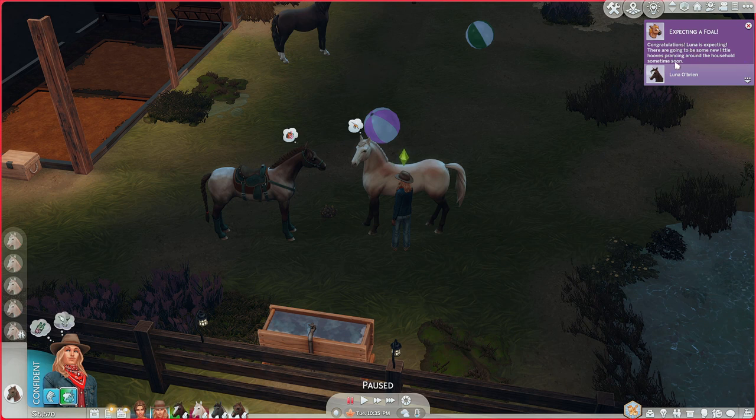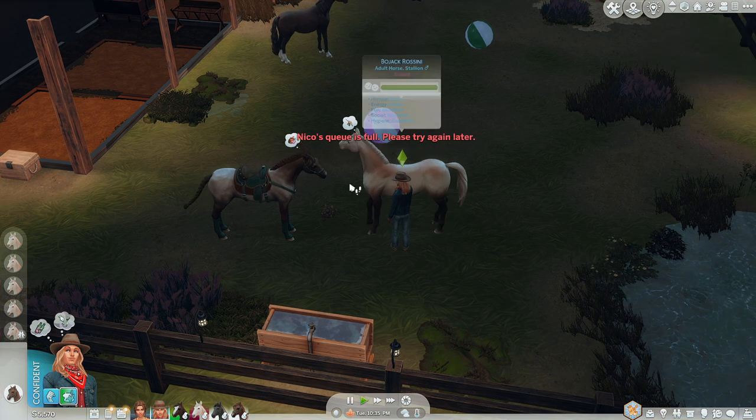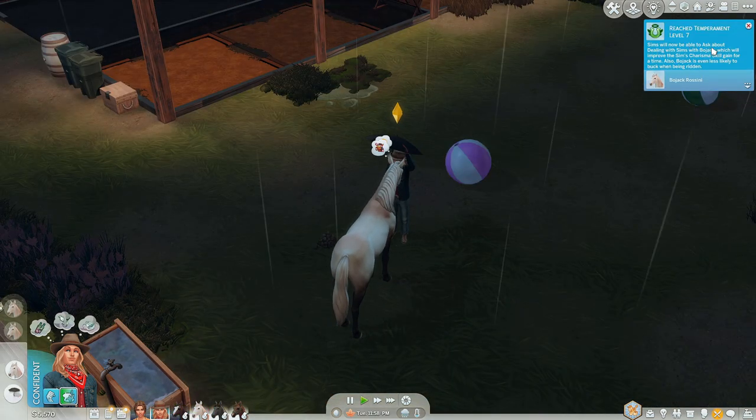Expecting a foal - congratulations! Luna is expecting, and there are going to be new little hooves prancing around the household sometime soon. How exciting, she's gonna have a baby! Yes! Bojack reached temperament level seven - sims will now be able to ask about dealing with sims with Bojack, which will improve the sim's charisma skill gain. Also, Bojack is even less likely to buck when being ridden.